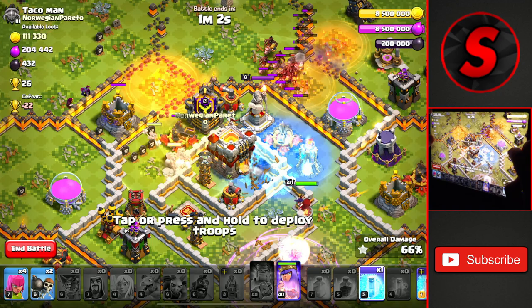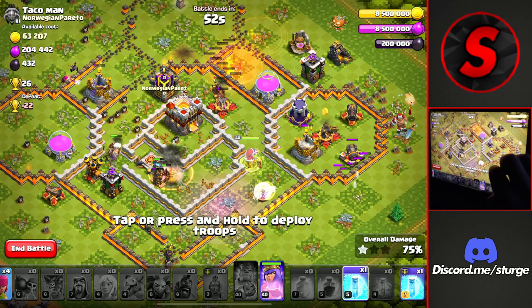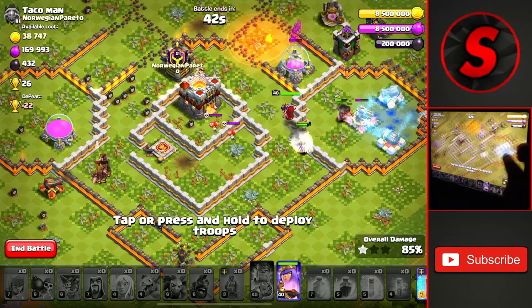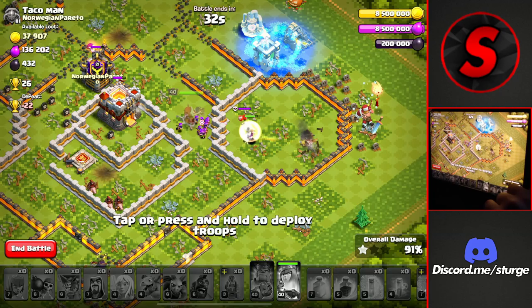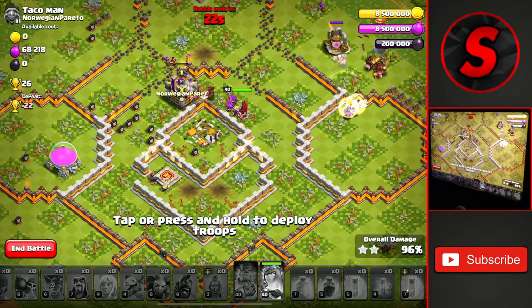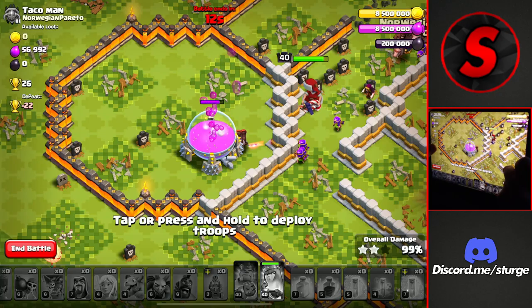We'll drop heals around the splash damage buildings and get cleanup around the outside. The queen is working through the core — we drop a rage for her and a heal in the core, then drop the clan castle. Freezing the inferno tower to keep her alive a bit longer. No more splash damage buildings left on the base, so we get cleanup going towards the top. Freezing cannons and X-Bows — we use the queen's ability to take down that town hall for the three-star with 25 seconds left on the clock.